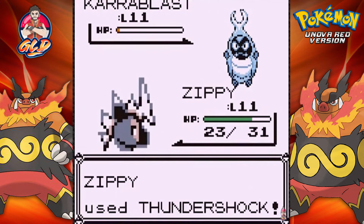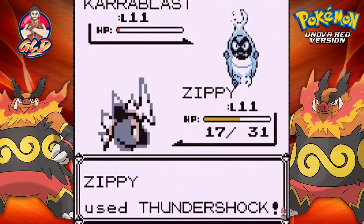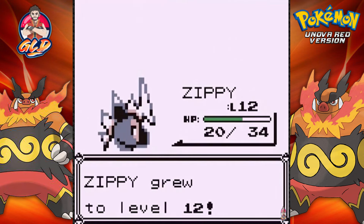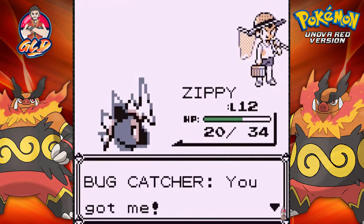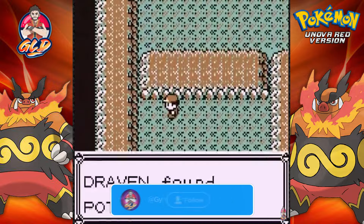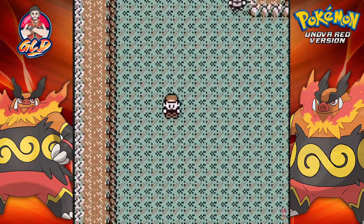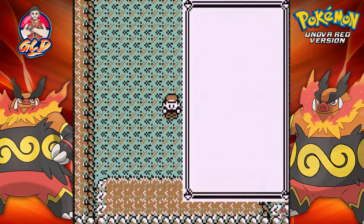Not really. There it is - a Poison Sting attack. Do not want that because you can only have so many Antidotes, and here comes another Poison Sting. I am taking the whole risk. Here comes a Leer attack, not so good, but let's use Thundershock. Poison Sting - is it finally poisoned? No, it survived. Thundershock for the win. And Zippy grows to level 12.